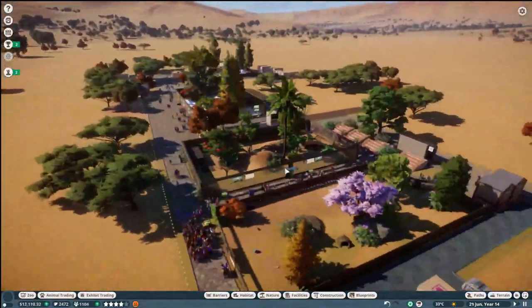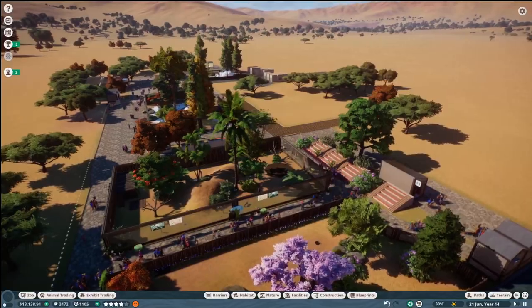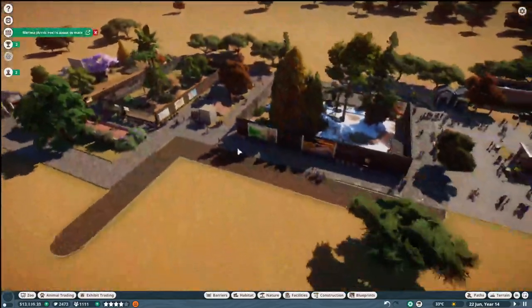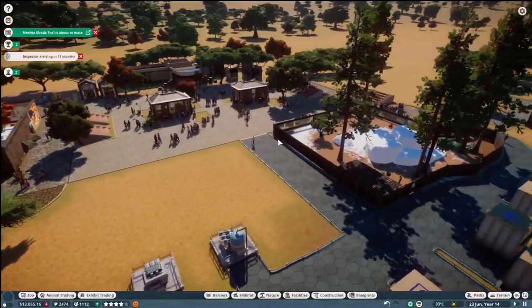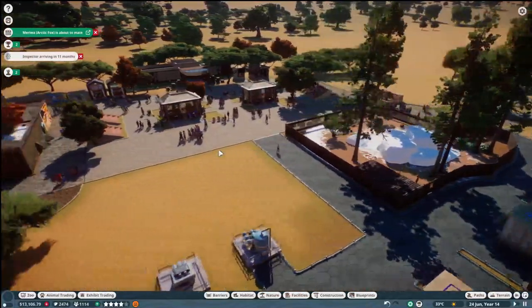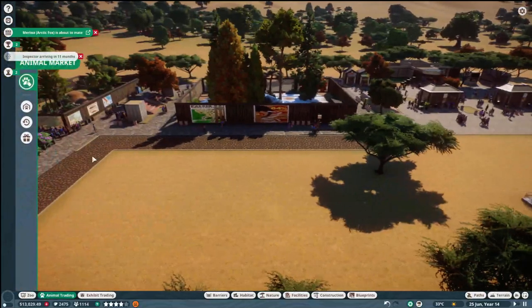If you didn't see all the rest of the journey of Simba's Place, I'll leave a link hopefully at the end of this video to the first time we see this zoo. But I don't know what we're going to do today. We need a really big, high-ticketed animal.